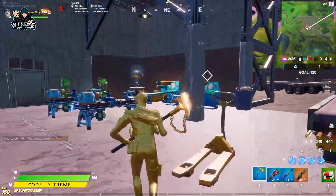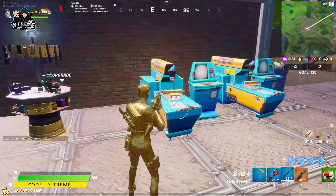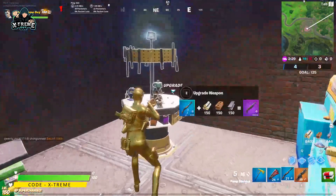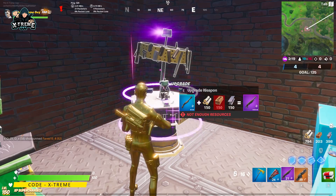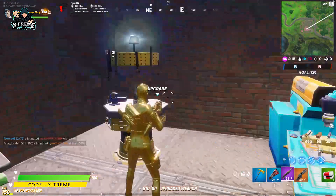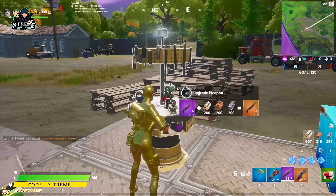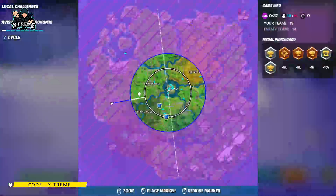As you can see in my inventory I have the mini gun, which is a legendary weapon. But if you haven't got any legendary weapon, you can use the upgrade benches. As you can see, I'm using one here — it's upgraded to epic, and now I can upgrade it to the legendary variant.